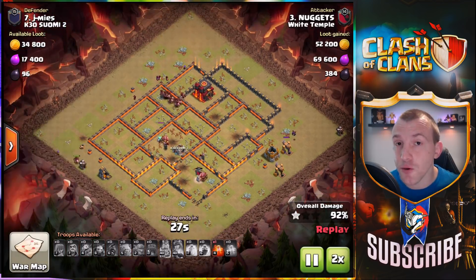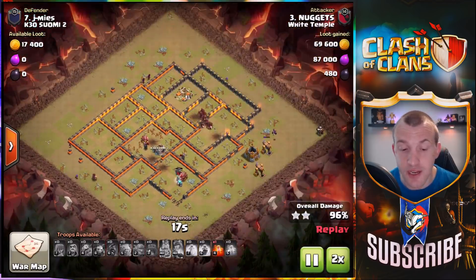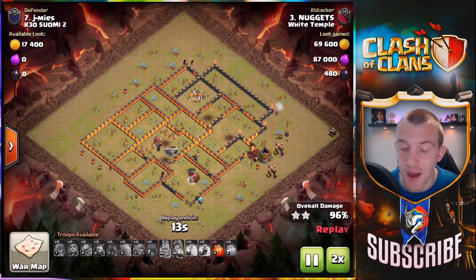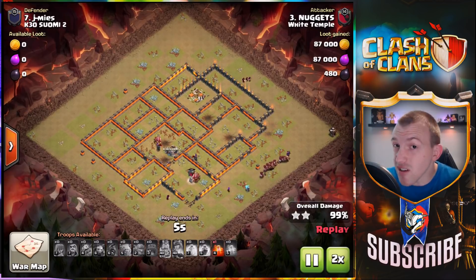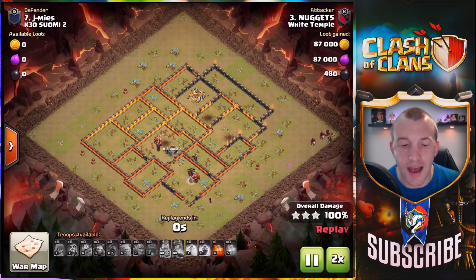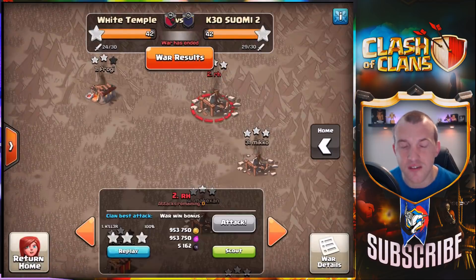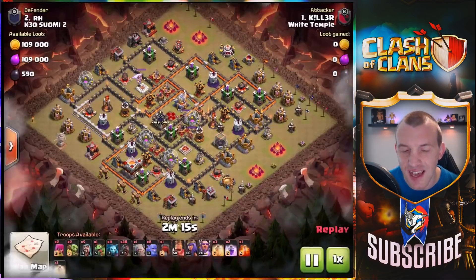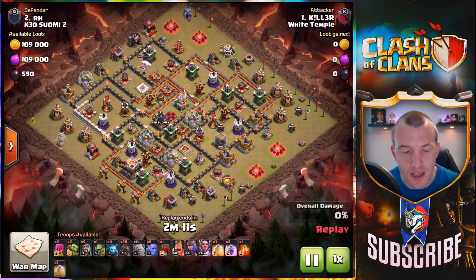You can see cleanup troops coming in straight away — they are helping. There was a Hog Rider split down the bottom but it really wouldn't have mattered. If you get the attack correct you can save enough Hog Riders to help you clean up as well, but make sure you are bringing those cleanup troops — it's just good practice. Don't underestimate bases; make sure you are planning things and getting that attack solid.